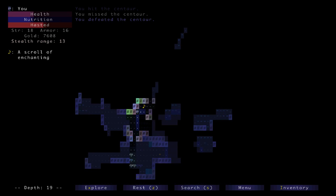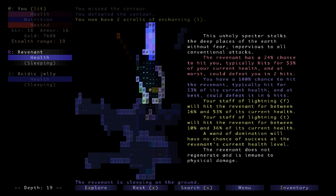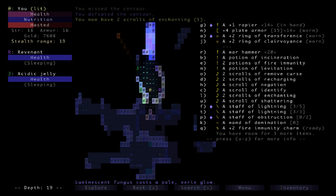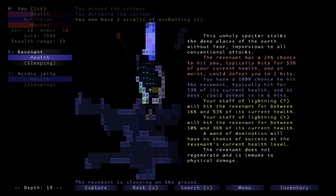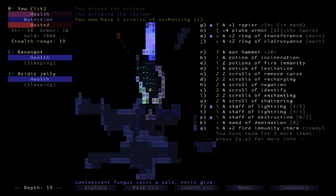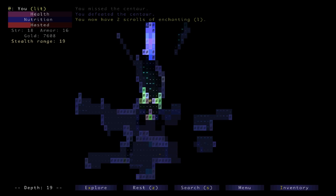Another scroll of enchanting — we actually have enough of those now. What's R? A revenant — 53. These guys are immune to physical damage. And there's an acid jelly, so we do not want to fight that. In fact we should maybe just obstruct that right now. I'm actually more worried about this. Obstruction is no good against this guy — this could just be a go somewhere else situation. Yeah, okay.